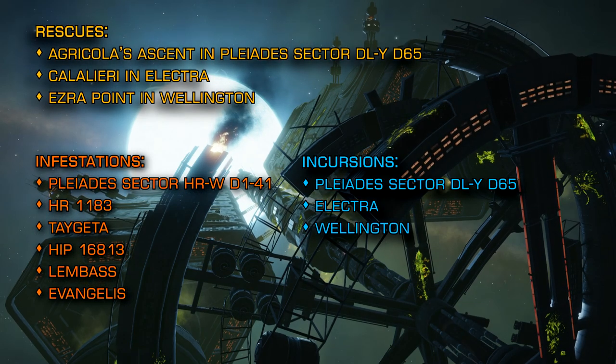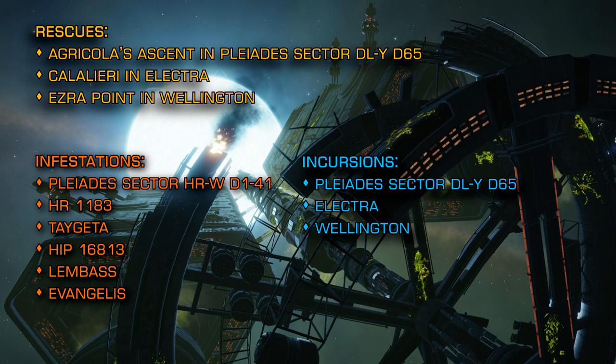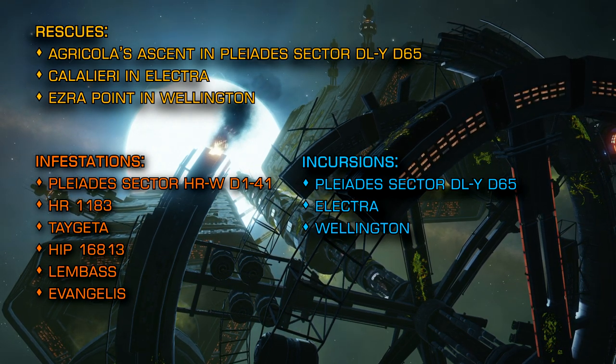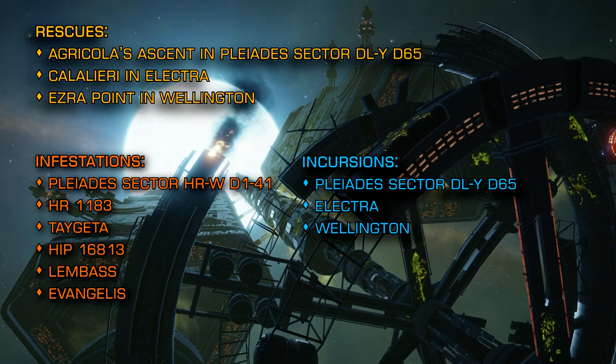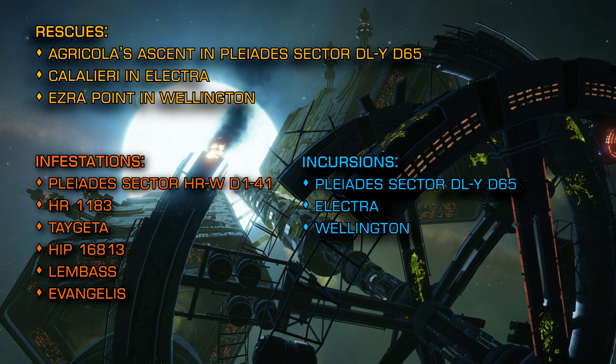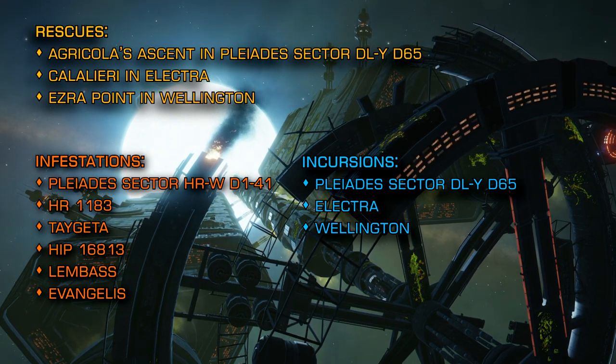With the assistance of the AXI Discord, all the systems I've listed this week are now presented in priority order. If you're looking to wing up with other commanders, you'll find a link below to the AXI Discord server. They're a really friendly bunch and whatever your level of competence, they'll help you fight bugs.